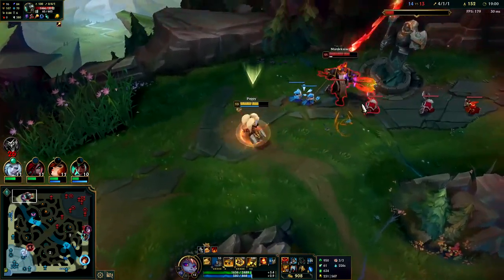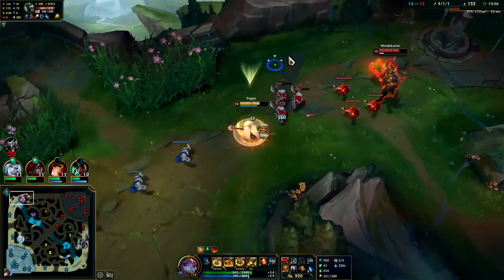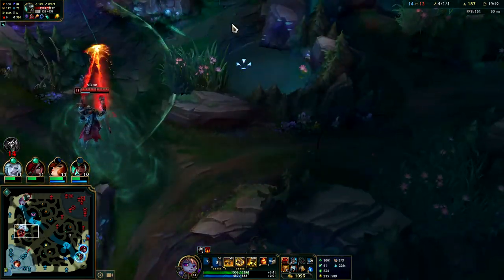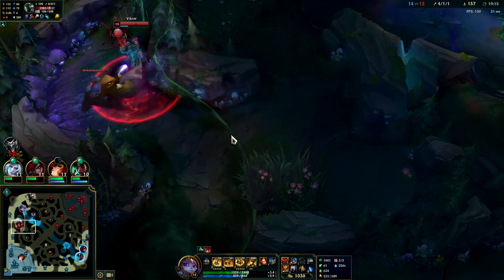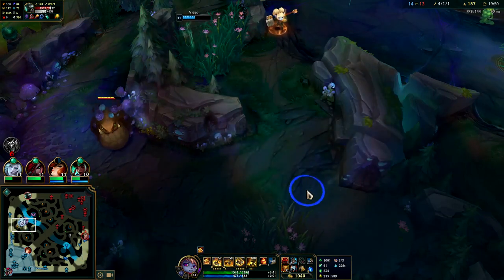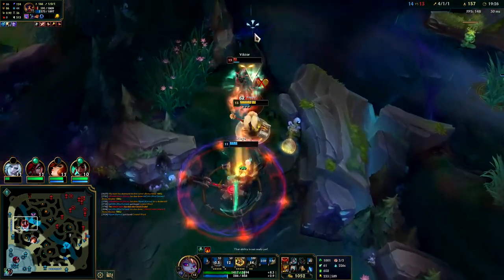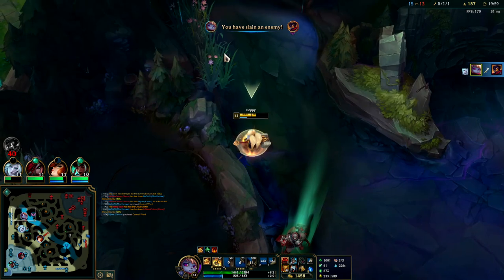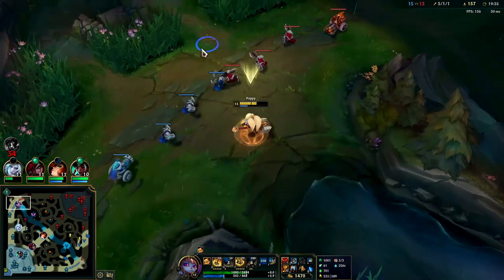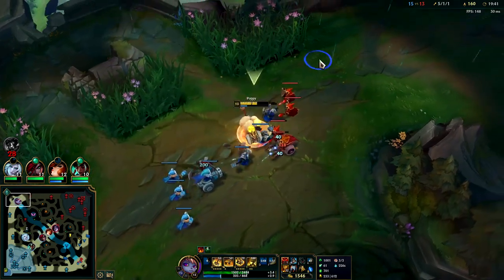Poppy's incredibly difficult to hit, especially when she's this fast — oh my gosh, she's got a tiny hitbox. Almost all the damage we're taking is just from the turret. Give me that Grasp — I gotta go rotate. Victor's playing super aggressive. This Viego build is very boom-or-bust. I got my Q down but didn't get my R down — E, auto attack since I don't have R up. Mordekaiser still isn't full item, so I'm not too scared of him. We also have a really high CS count.